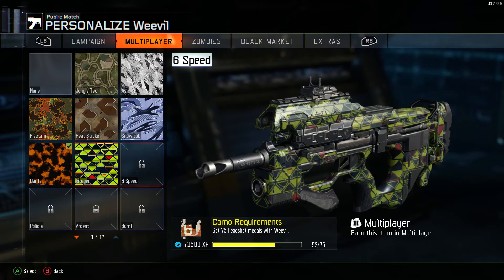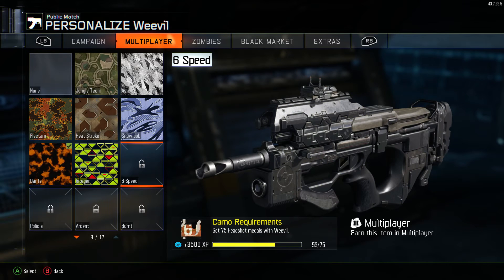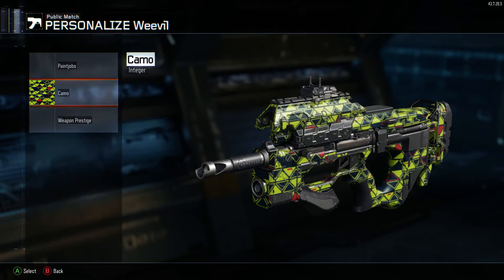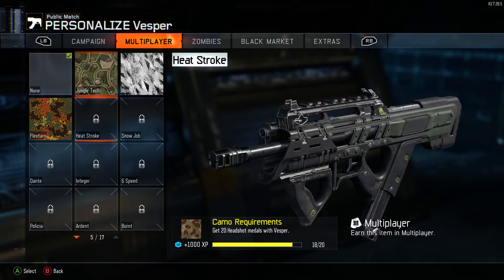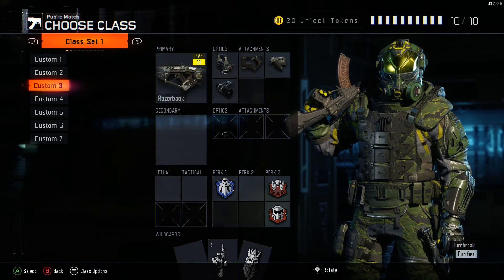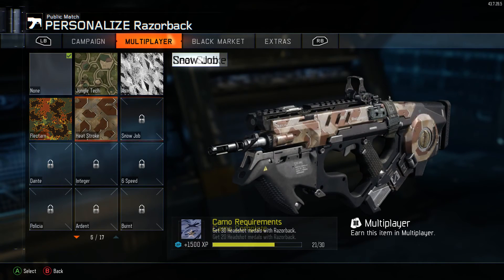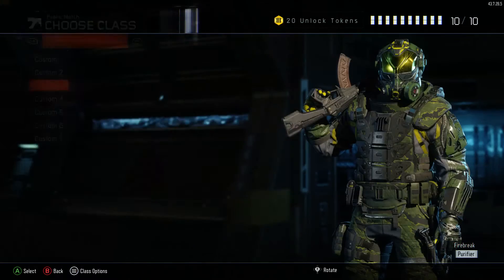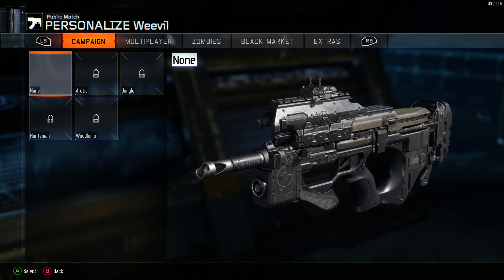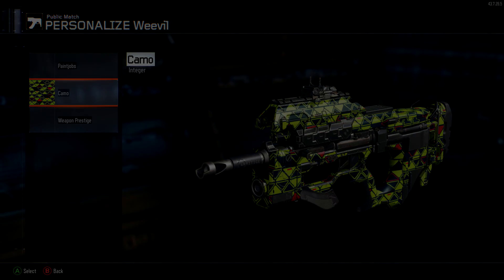We're close to getting the next camo, which is a six-speed camo. I really like this camo — maybe because it's black, orange, and white. Reminds me of OpTic but without the red triangles everywhere. Let's check the other weapons. We have around 15 headshots on the Weevil — almost got that camo done, just a couple more headshots needed. For the Razorback we're at almost 30, only need nine more. We're going to continue the series grinding the Weevil until we get it gold, then move on to the Razorback. If you guys enjoy, please like, comment, and subscribe — talk to you guys later!